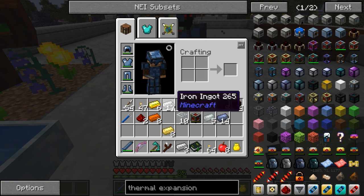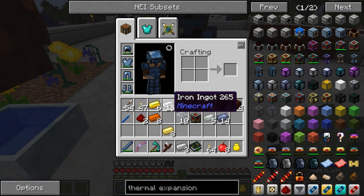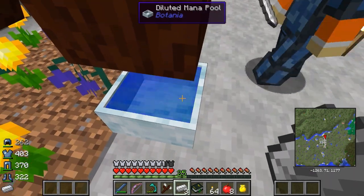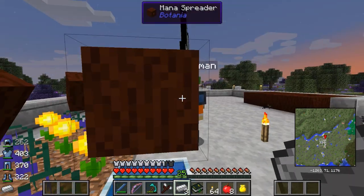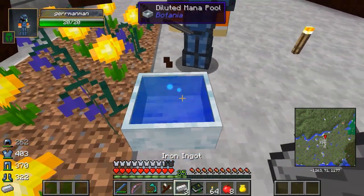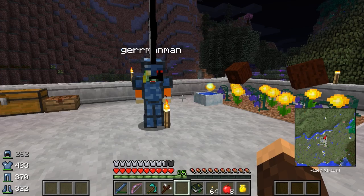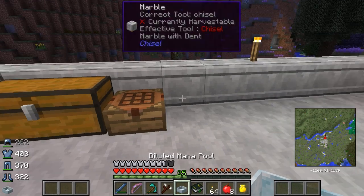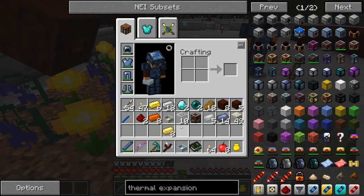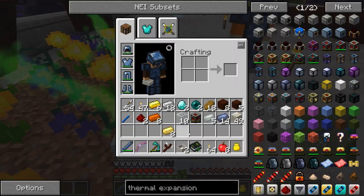I'm going to throw you a couple iron ingots, a diamond, and an ender pearl. It's probably easier when there isn't a giant thing in the way. We have to make something special for this — turns out we had the wrong kind of mana pool. This is a diluted mana pool and we needed a regular mana pool. The way you get the mana pool is once you fill up a diluted with some mana, you throw it in and it gives you a normal mana pool.